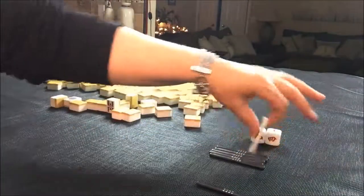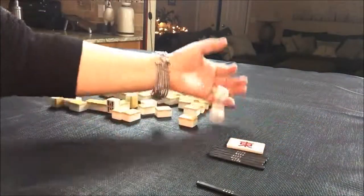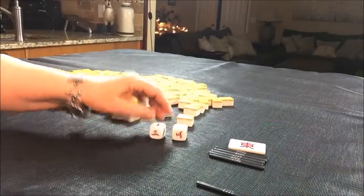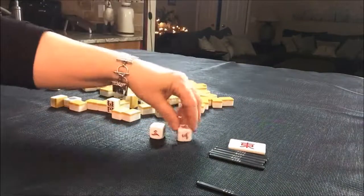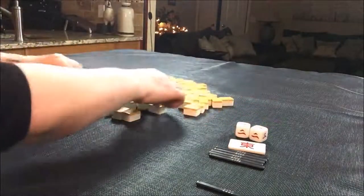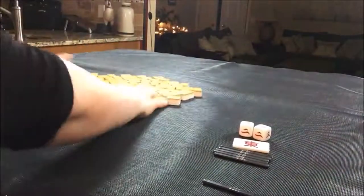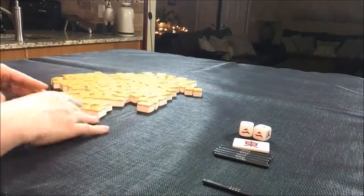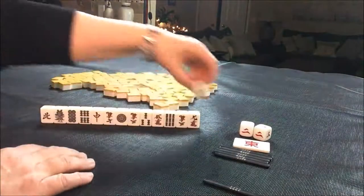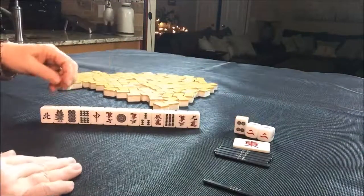Okay, let's go to the next one — east round. We are in seat ten, which is south. Let's pull Dora — five dot. No Dora in hand, but we do have Akadora.